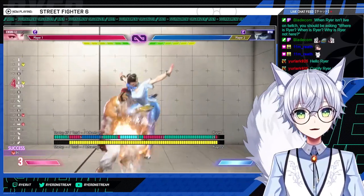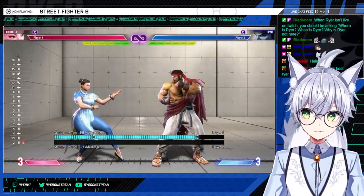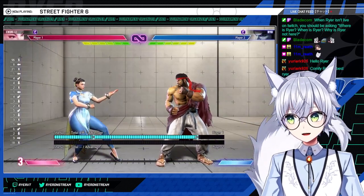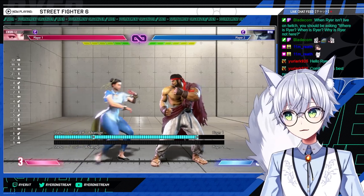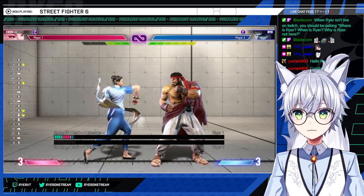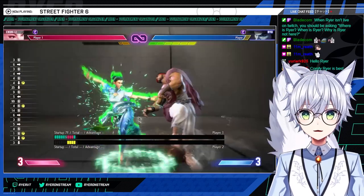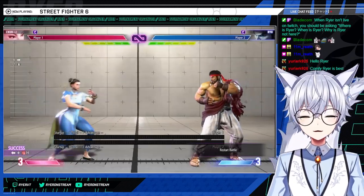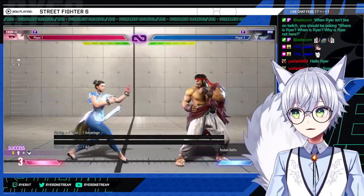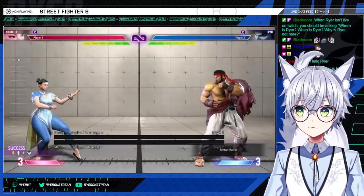Back fierce also goes into launcher into stomp sequence — pretty good. That's meterless. If you want to spend drive rush, a lot more opens up. Basically any hit into drive rush is going to lead into standing strong. Standing strong is really good there as it's super plus, and drive rush standing strong combos into back fierce. That's the bread and butter with drive rush. If you have one thing to practice every day, it's that sequence.